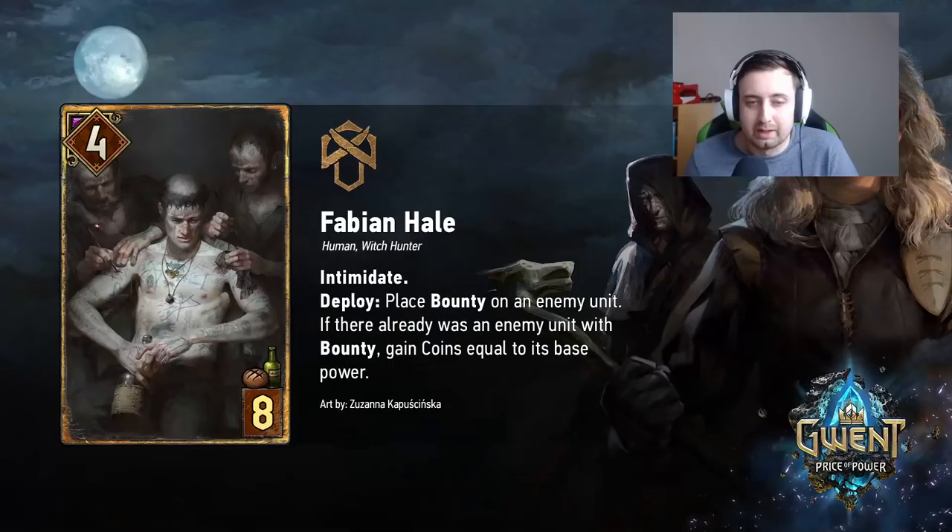Then you gain coins equal to its base power. So let's say you play the Witchfinder and it bountied something like Egon — then you play Fabian Hale, and it's a 4 for 8 that gives you coins equal to the base power, which could be plus 13. Obviously you'd go over the coin limit, but it's still just giving you full coins. I feel like Fabian Hale has a lot of strong applications. If you're playing a bounty deck I'm pretty convinced he'll be a staple. But on his own he's obviously not as strong, so you don't just want to put him into any mid-range deck — you kind of need to play him in a deck that has some synergies.